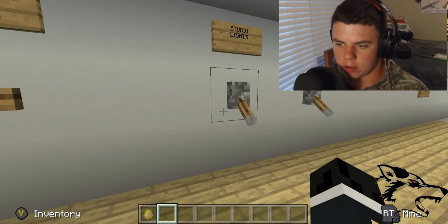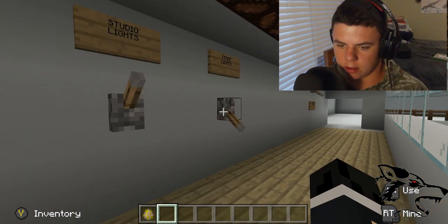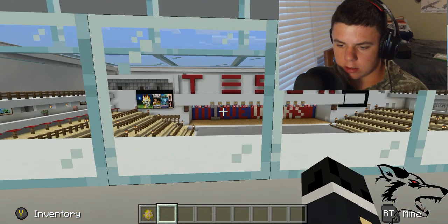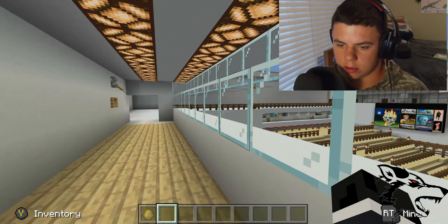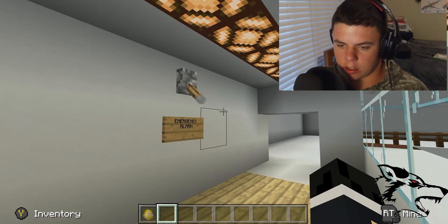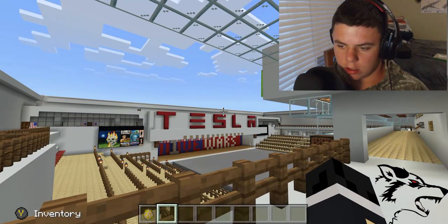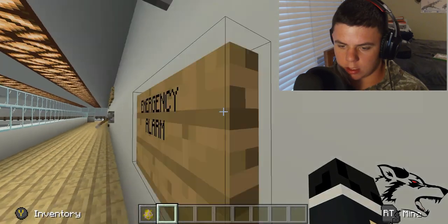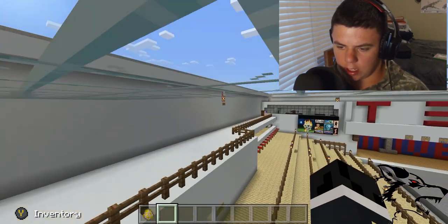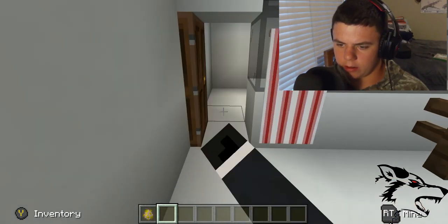I haven't added any VIP lounges yet but I will eventually. This is where we control everything — so let's say I want the studio lights off. Okay, the studio lights are off. Stage lights — just goes dark. And if there's a fire, we have an alarm that goes on, which sounds and flashes all the way around the facility.